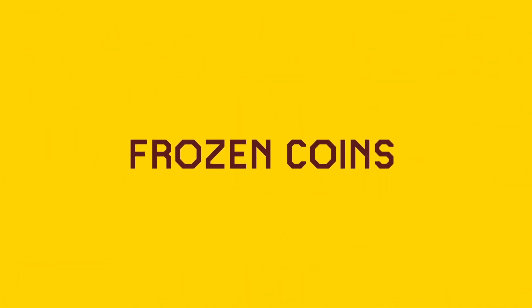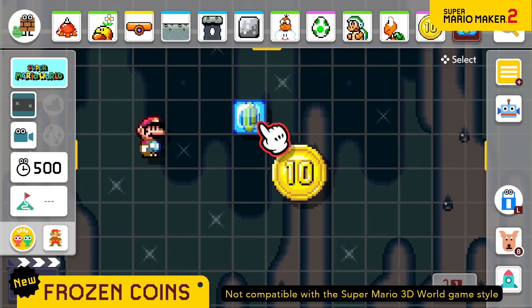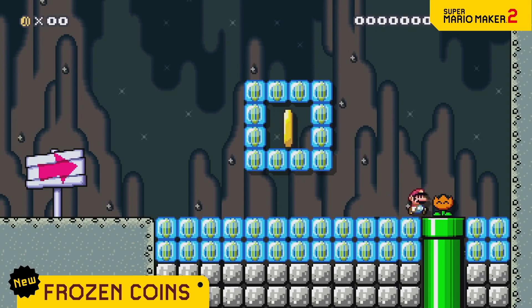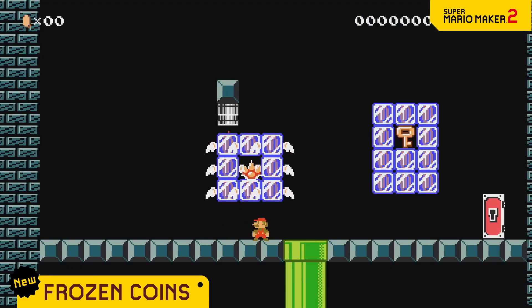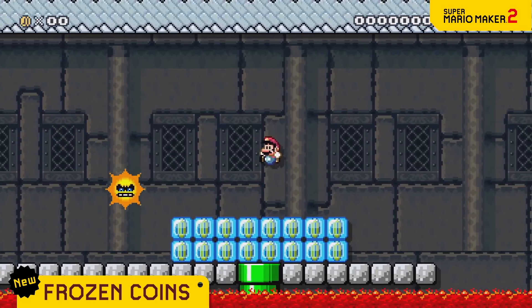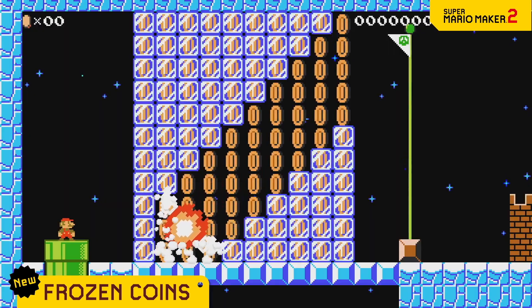Now let's take a look at the new frozen coin. Encased in ice, this coin is similar to an ice block, but will thaw out when hit with fire. Parts like the burner, fire bar, and angry sun also do the trick. So heat up your courses with some cool traps.